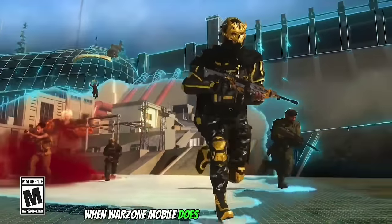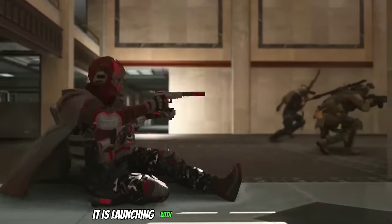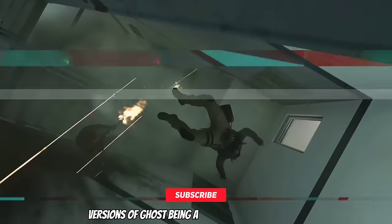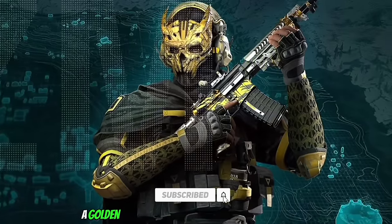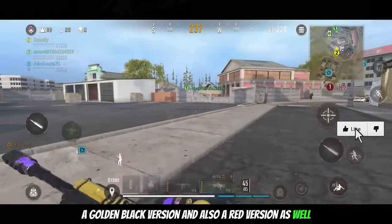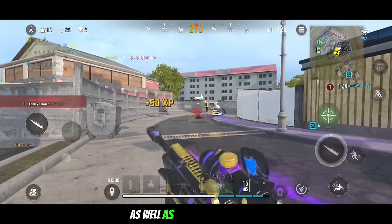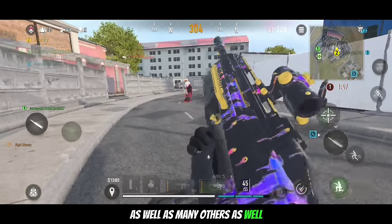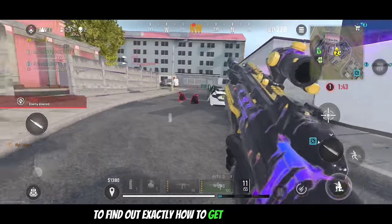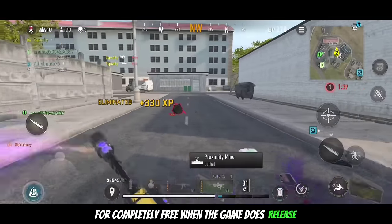When Warzone Mobile releases on the 21st, it is launching with 3 different free versions of Ghost — a green and silver version, a gold and black version, and a red version as well. You can get all of these skins for completely free, as well as many others. Make sure to watch the full video to find out exactly how to get all of these skins for completely free when the game does release.